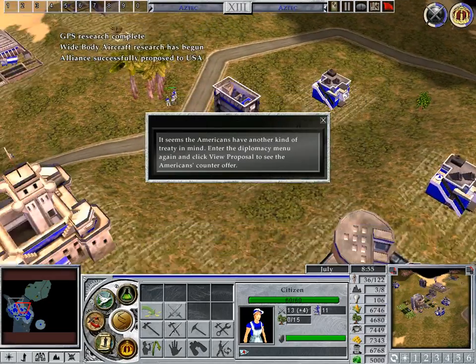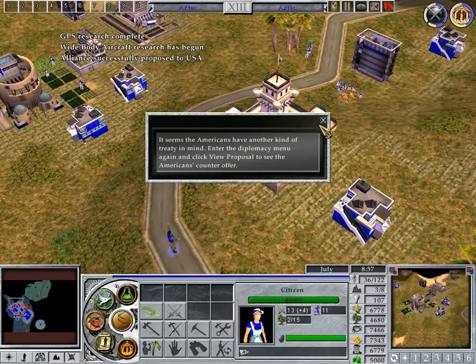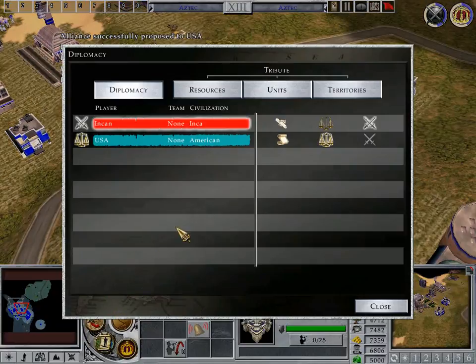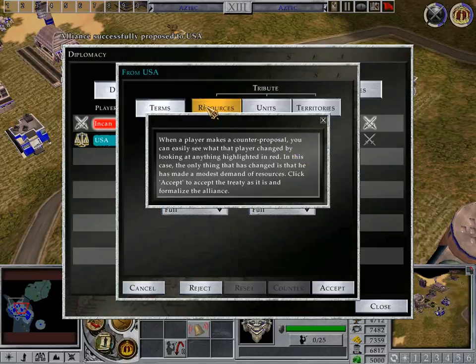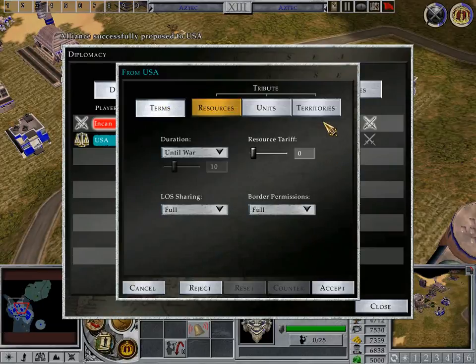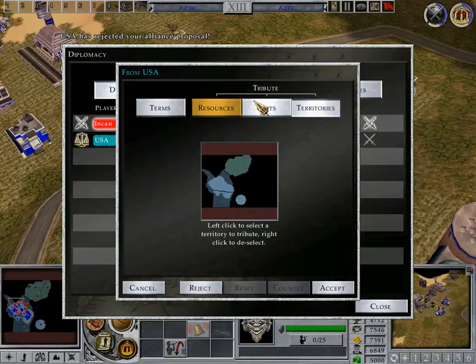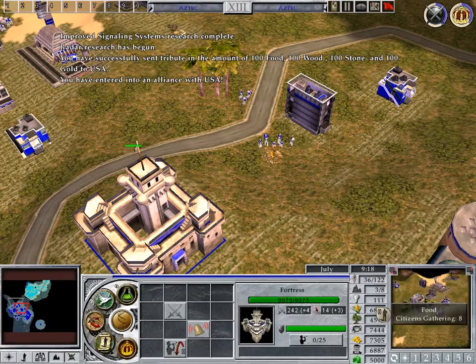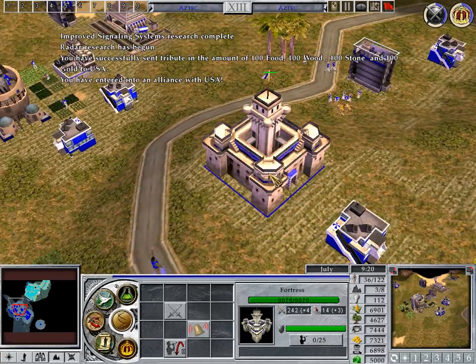It seems the Americans have another kind of treaty in mind. Enter the Diplomacy menu again and click View Proposal to see the Americans' counter-offer. When a player makes a counter-proposal, you can easily see what that player changed by looking at anything highlighted in red. In this case, the only thing that has changed is that he has made a modest demand of resources. Click Accept to accept the treaty as it is and formalize the alliance.